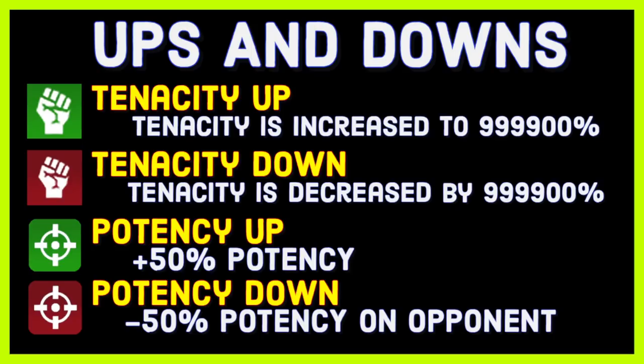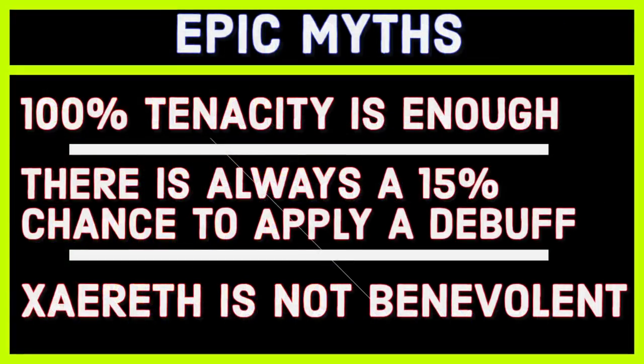With tenacity down, it decreases your tenacity to the point that it doesn't exist. The only chance you have to resist any of those debuffs is that 15% chance — that still applies. As opposed to potency up, which only gives a 50% potency boost. It's not even close to as effective as tenacity up and down.